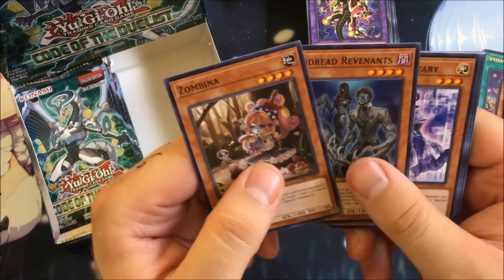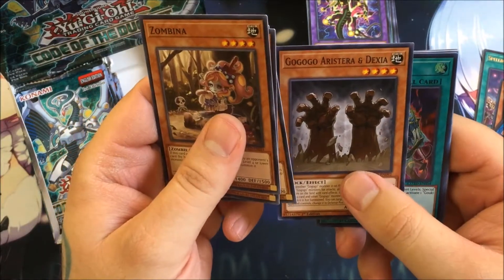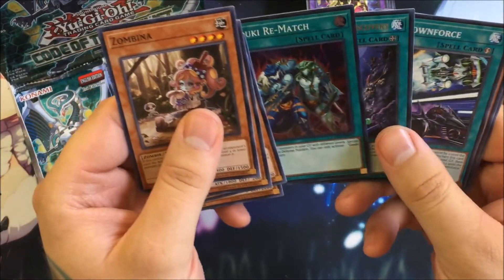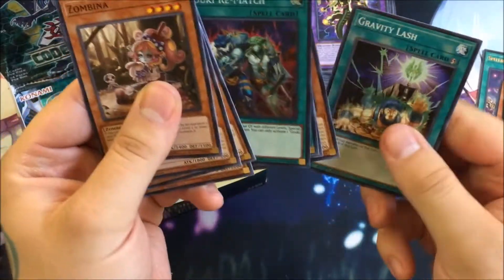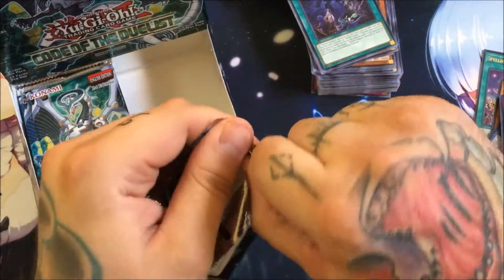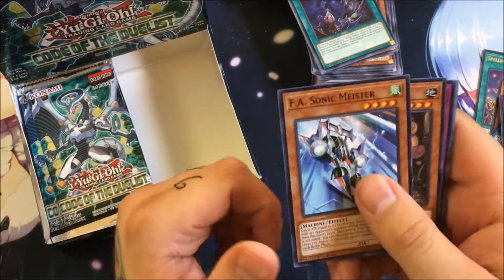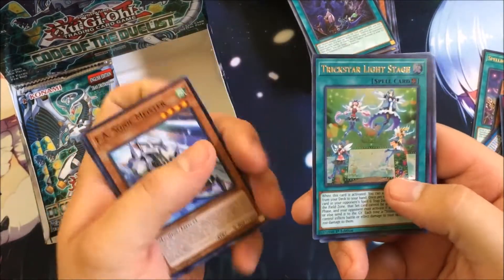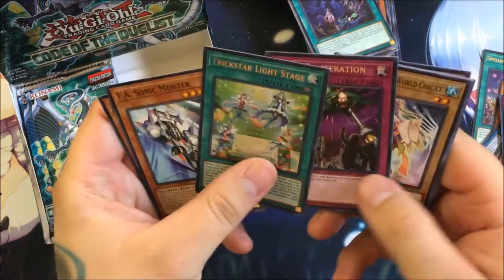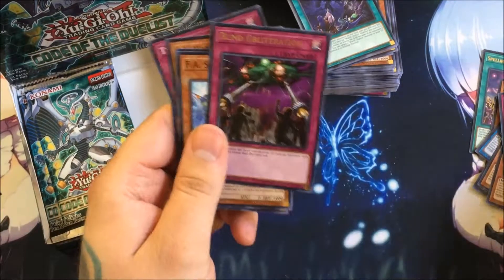We have Zombina, Vendread Revenants — really nice for the Vendreads — Backup Secretary, Go-Go Golem Iristera and Dexia, Goki Rematch as our super rare, World Legacy Discovery which is the World Chalice field spell, FA Downforce, Orbital Hydralander, and Gravity Lash. We also got FA Sonic Meister, another Zombina, World Legacy Landmark, Trickstar Light Stage as our ultra rare — the field spell for Trickstars — Blind Obliteration, Crowned by the World Chalice, FA Hang-On Mock, Twilight Cloth, and Hackworm.